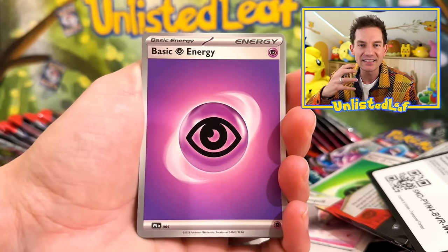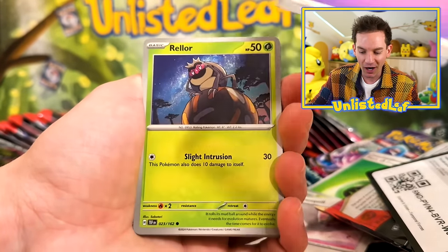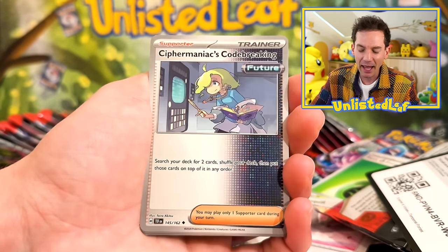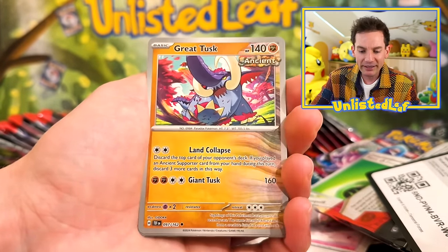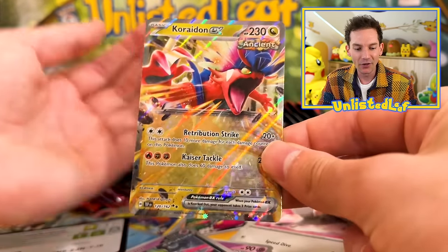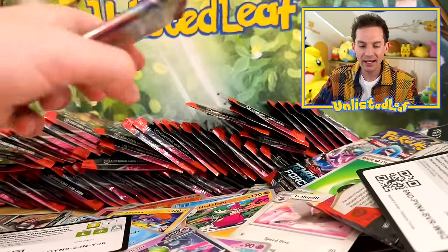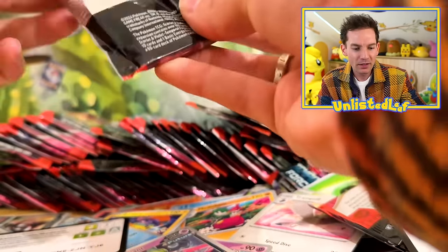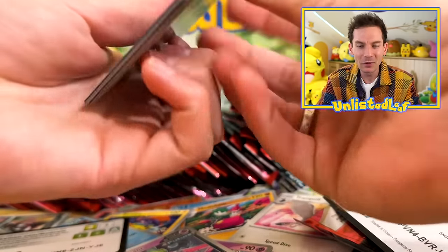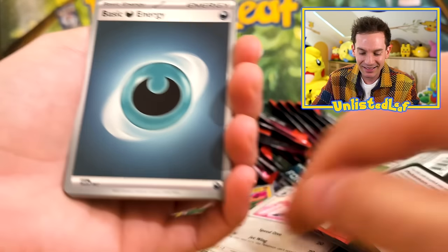Do you reckon we can get Special Illustration Rare Raging Bolt? It looks so cool — it's this ancient dinosaur sort of artwork of him roaming around. I have my fingers crossed. Or maybe Walking Wake, Gouging Fire — I'll take any of those. Another Coridon EX, we'll take that as our double. How good does that card look? I just want to keep looking at it.